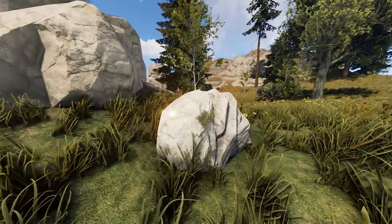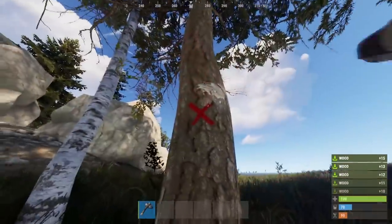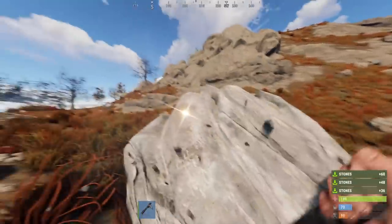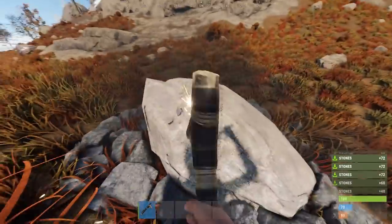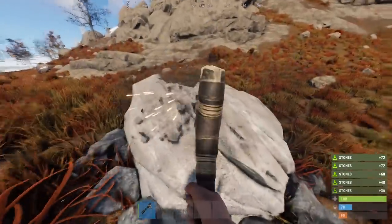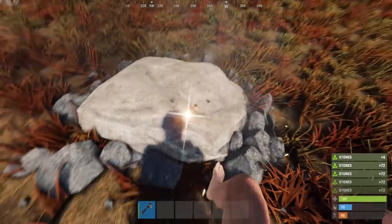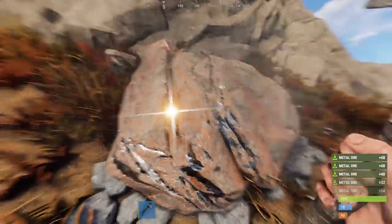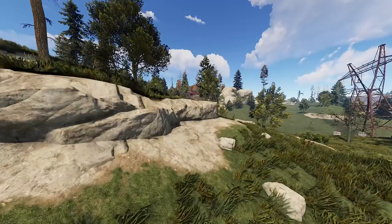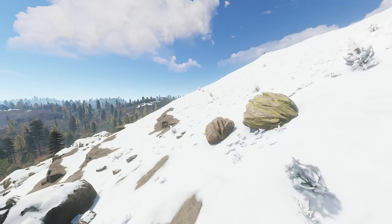Now I'll show you where you can get resources. The most obvious is getting wood from trees — always hit the red X on the tree to cut it down as fast as possible. For stone, mine the gray nodes and always hit the glowing sweet spot to mine faster. For metal, mine the orangish nodes, and for sulfur, mine the yellowish-green ones. If you're struggling to find nodes, look around rock formations, hills, and mountains, as quite a few nodes spawn in these places.